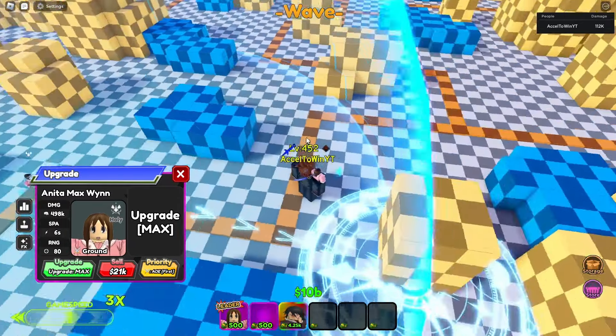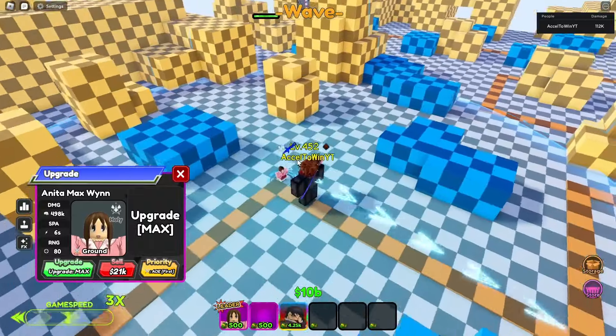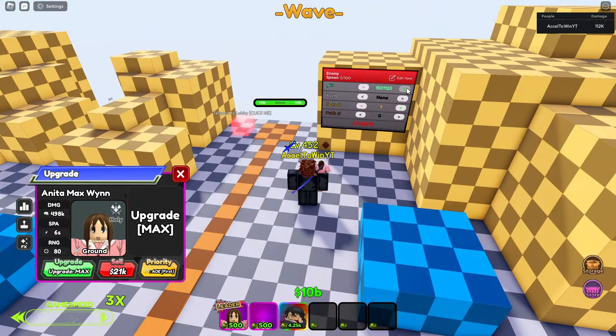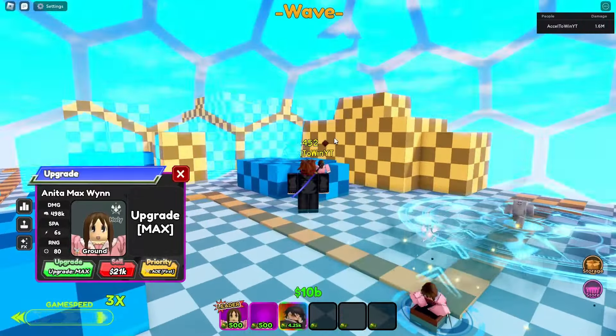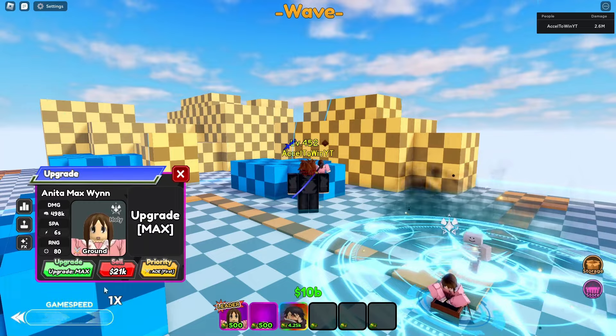This unit doesn't have a whole lot of animations. The AOE circle is decent, damage is pretty good, range is decent, attack speed is decent — overall a decent unit. Let's look at the fireworks animation: she does a firework, let's slow it down — she falls down. It's actually pretty funny, I like this one.